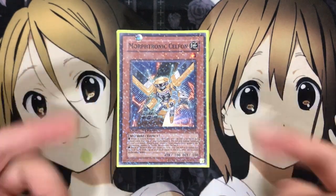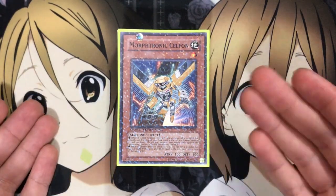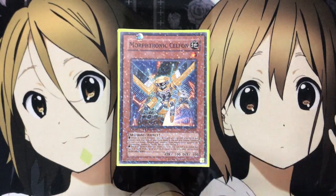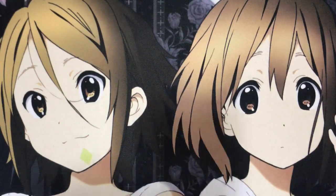The biggest thing I used to like about the deck is that it could get Shooting Quasar Dragon out, but sadly with Link format it's kind of more difficult to do now, but not impossible — especially since you can still go into some Link plays, and with enough setup you could potentially get Quasar out. But let's go ahead and get started with the deck profile, because nonetheless, if you can't get Quasar out, Morftronics are still a very, very fun deck to play.